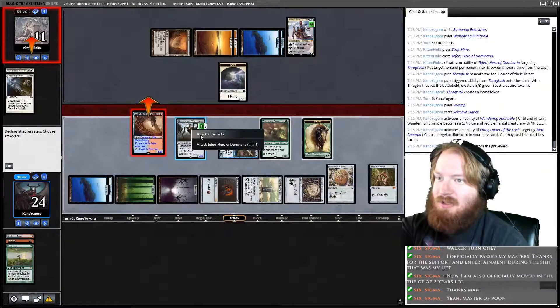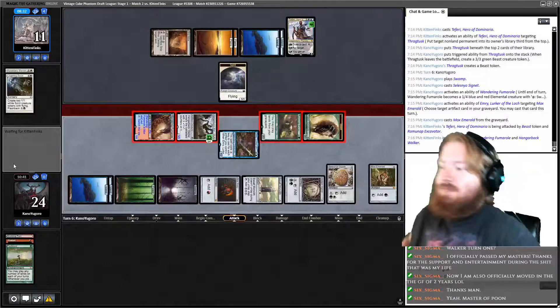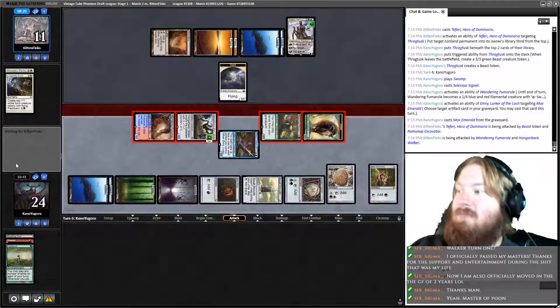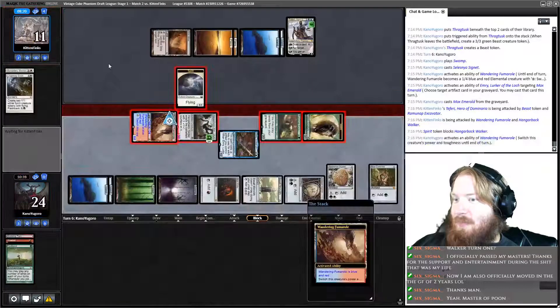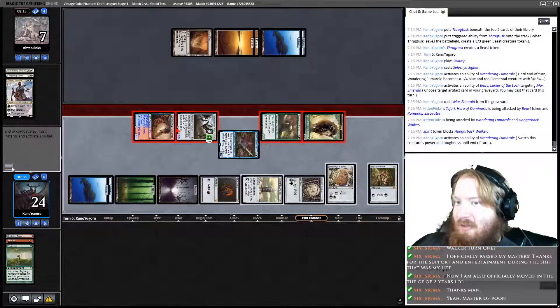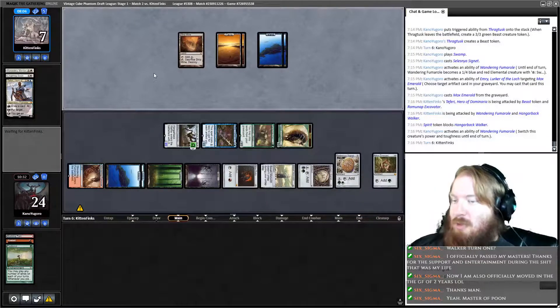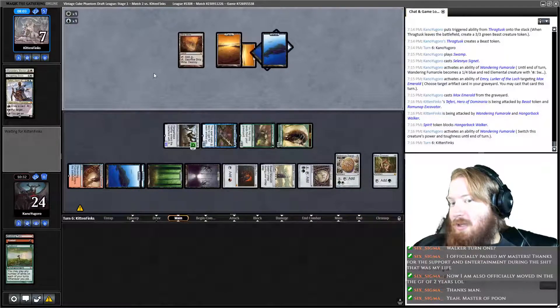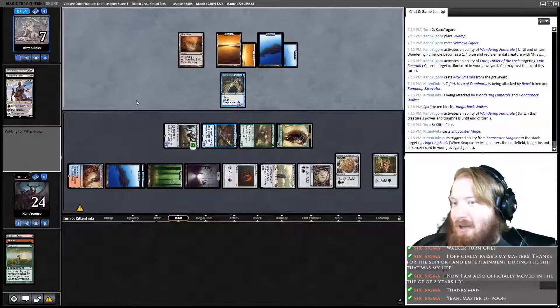Go to combat, attack our opponent and the Fairies. Opponent chumps — that's fine. Switch Fumarol's power and toughness. Kill a Fairy, take our opponent to seven and pass. Our opponent would have to have some very good cards to get out of this — Snapcaster Mage for Lingering Souls because they don't have black mana to flash it back. It's kinda brutal.